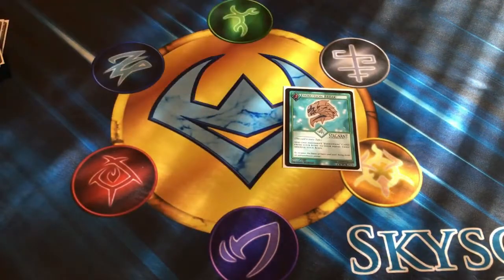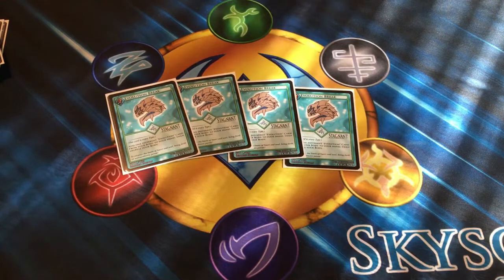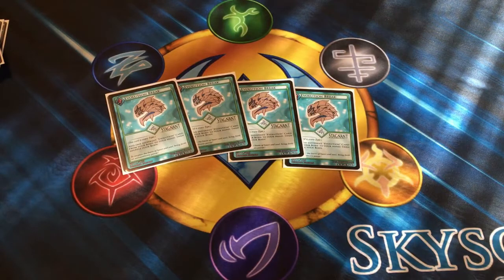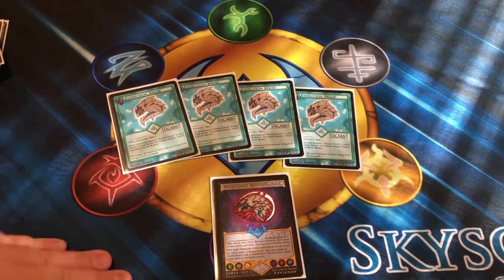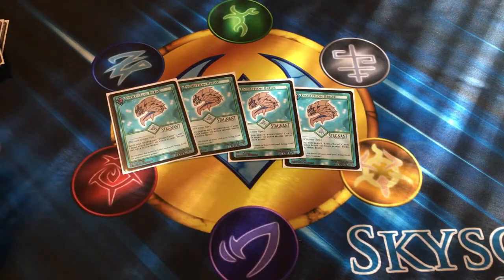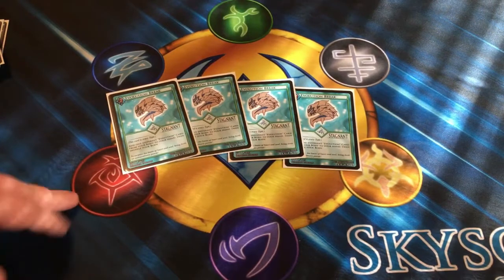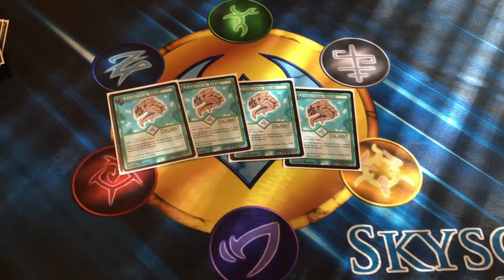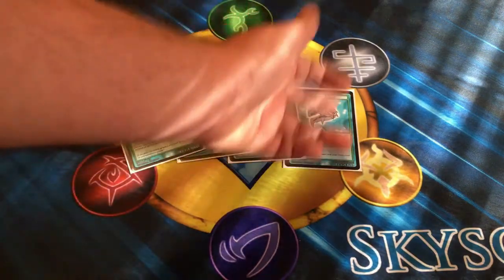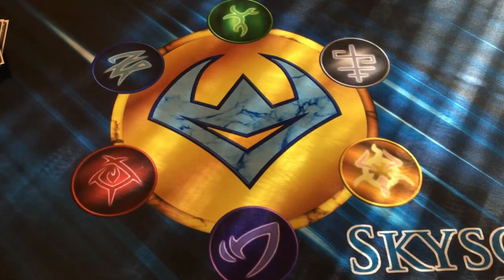A card that I highly recommend at four copies in any Evolution deck ever would be Evolution Break. This card reads: add one different Evolution card from your body to your hand, then shuffle your body. It's basically another copy of pretty much anything you need — if you really need Acnail, this gets you Acnail. It functions to get pretty much your entire combo line. It's essentially an additional four copies of Acnail, and it is not once per turn, so if you have four copies and drop them all, that's four different ways to get into your combos. Absolutely insane — I definitely recommend running it at four copies.